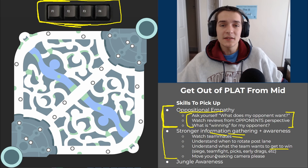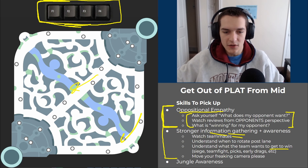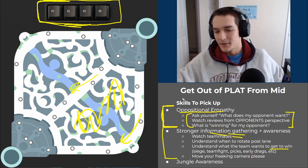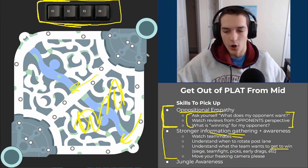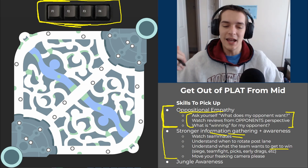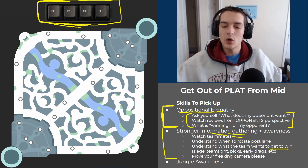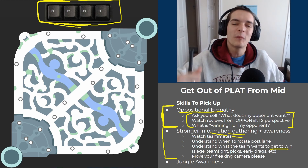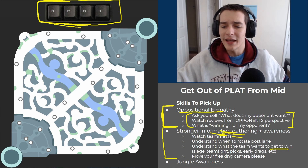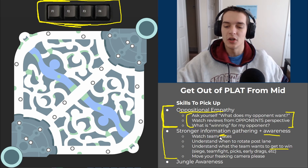Does our team want to get picks — do we need to push two lanes and get picks in vision spots? Or does our team want to five-man siege mid? Or do we have a really early-game team with three winning lanes, so we just need to all win lane and stack early dragons, knowing if the game extends we might lose? What's the win condition? What do our teammates want to do? Let's play around that and help facilitate our teammates making the correct decision. That requires looking at them and being aware of what they want and what they're doing next.